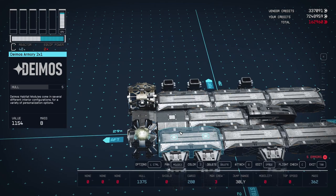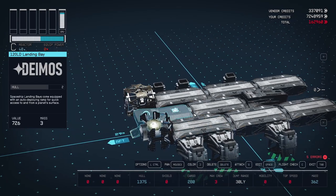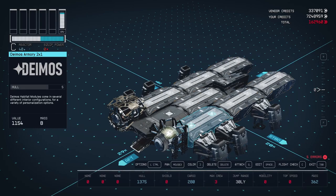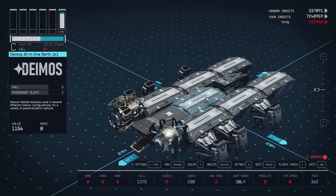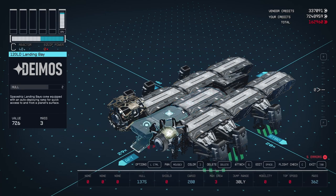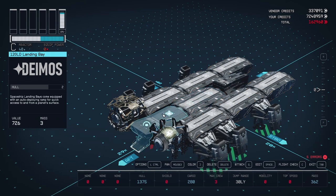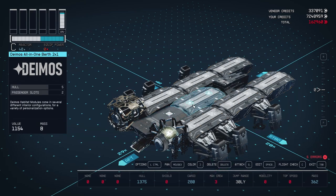But this has been happening to me. I actually closed the game, restarted it, restarted the computer — I've done it all. So this is obviously a bug that's directly in the game, but I can't figure out why it's occurring. From what I understand and what I've been reading, it does happen if you have a hab component that doesn't have a door, but this all-in-one berth does — it has doors, it has ladders, it has entrances on both sides.